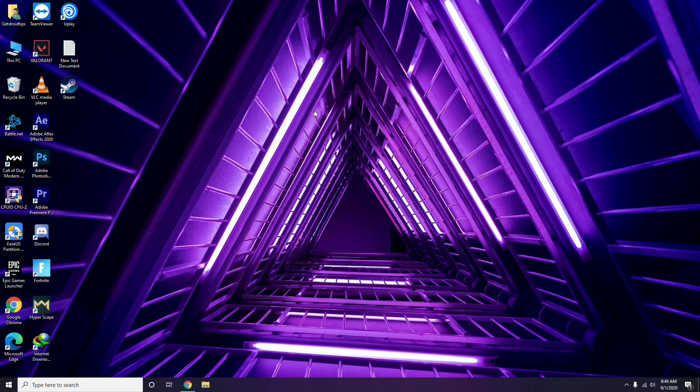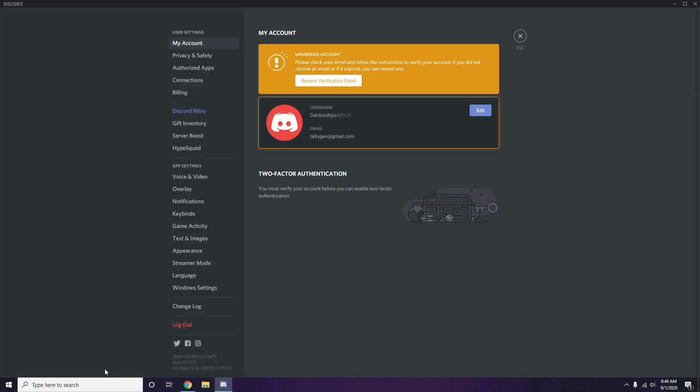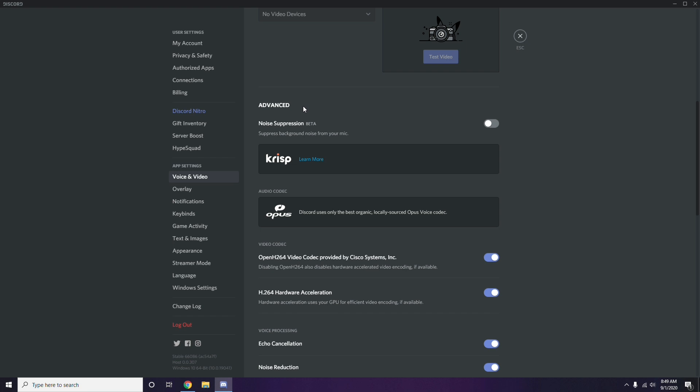Next is about Discord settings. Open Discord, click on User Settings at the bottom. From there, click on Voice and Video in the left sidebar. Scroll down to find the Advanced option. Under Advanced, find the OpenH.264 video codec provided by Cisco Systems Inc. and disable it.